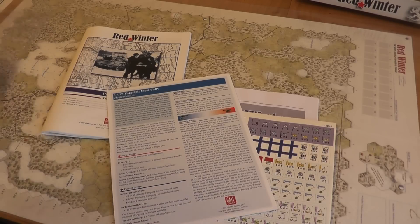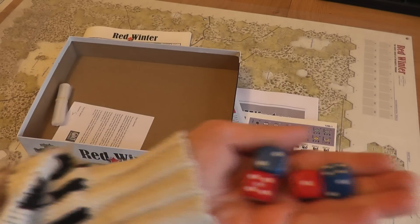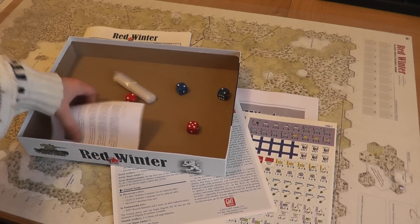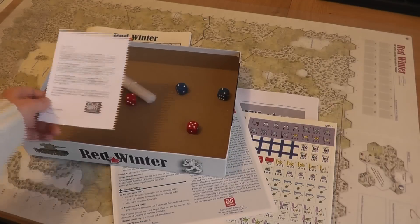You also have dice that come with it — two blue ones and two red ones — and a baggie. And of course you have your GMT greetings card. This was assembled by Sam, so thanks Sam for putting this all together.